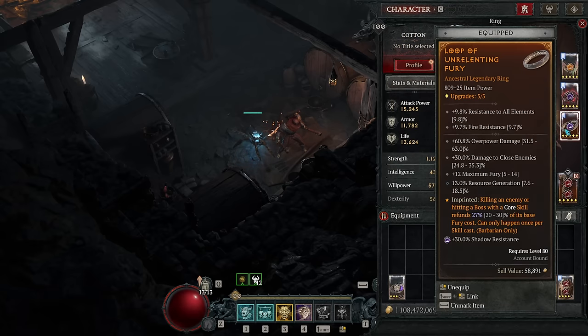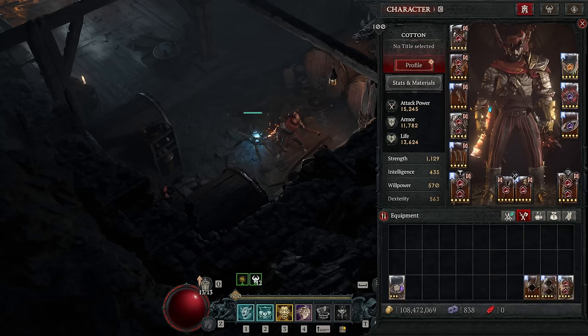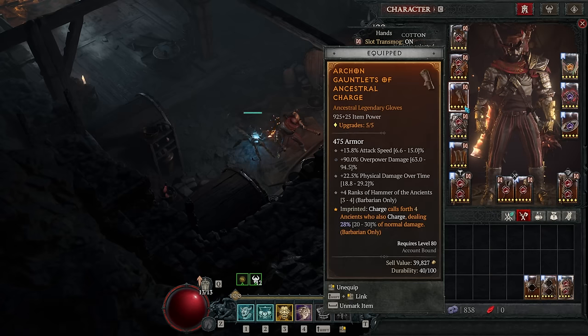For our second ring we have the Aspect of Unrelenting Fury, which gives a fury refund if you kill an enemy or hit a boss with a core skill. We do this constantly, and because it scales with our increased fury spent from Unbridled Rage, it's an extremely powerful resource aspect. On gloves I have Ancestral Charge, adding a perpendicular line of Ancients charging alongside you to widen the radius and increase the ease of hitting multiple enemies, keeping the cooldown low — you want to use Charge as much as possible for the fury boost and to trigger Tybalt's damage bonus.